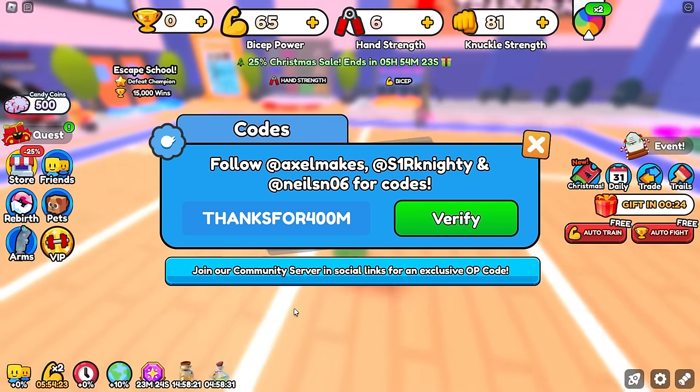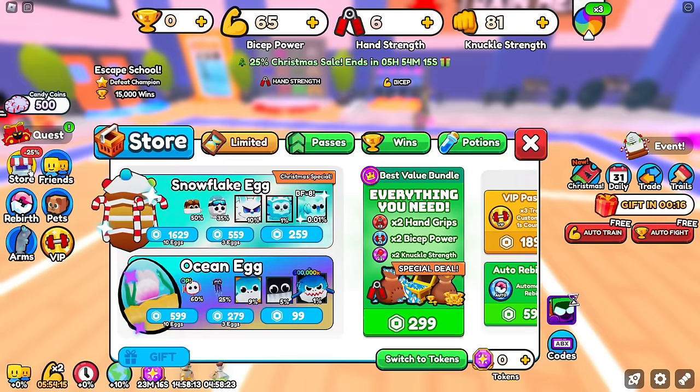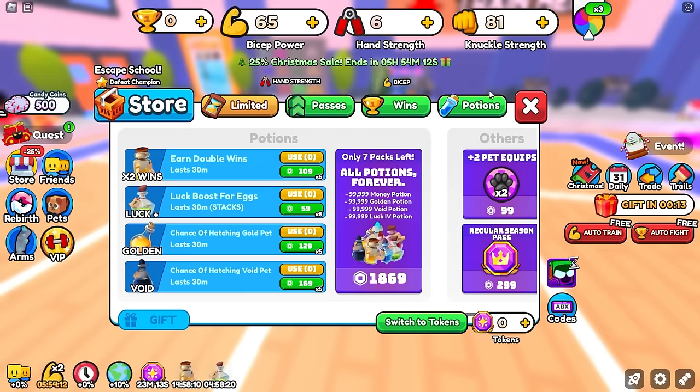The code 'thanks for 400 million' will give you plus 5% on all stats and 2 free wins. It looks like it gave us 5 hours of time-to-win boost. Checking our potions — yeah, it doesn't give us potions directly.